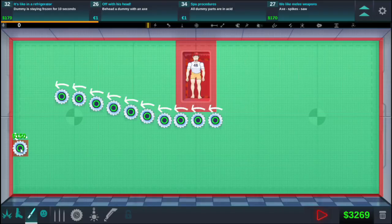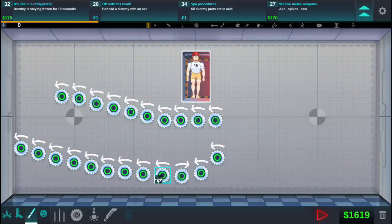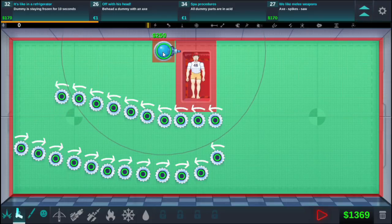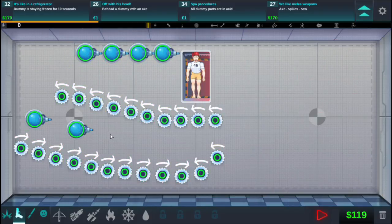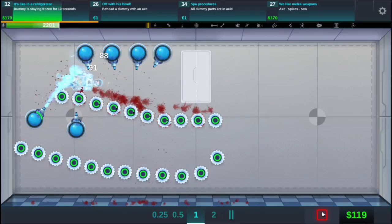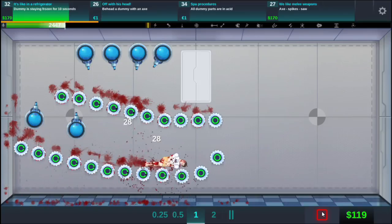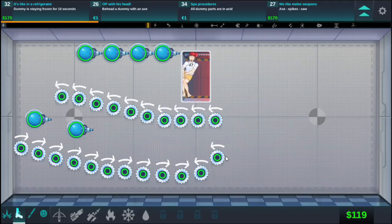Then we're gonna turn all these the other way. I think this will work — grab our ice guns and place them so he doesn't get thawed. These are gonna burn out quickly. Let's try that and see. Stay frozen, keep going — now he thaws out really quick. I may not need the second row time-wise. How do I keep him frozen for 10 seconds?